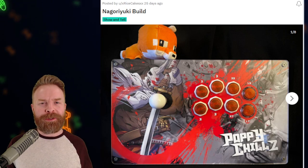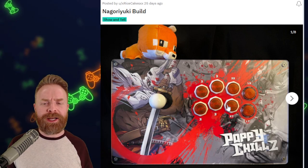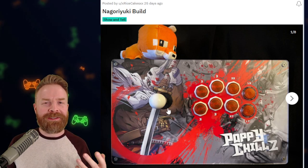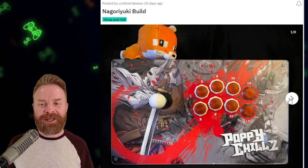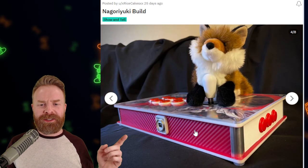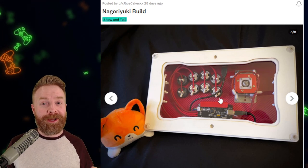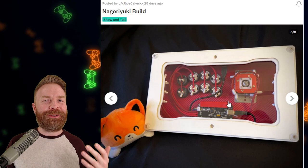Moving on to fifth place. My favorite part about this stick isn't on the outside, even though it's absolutely gorgeous — it's on the inside. Starting on the outside, we've got some elusive Gamer Finger buttons that are kind of hard to get your hands on nowadays. The artwork is great. I love the swoosh here and how everything ties in together — I said swoosh, that's completely not right, but whatever, we're just having some fun. The artwork is great, the layout is great. The sides on this are really nice, like a carbon fiber texture. That carbon fiber-ish texture goes around the entirety of the case.